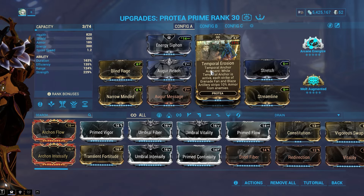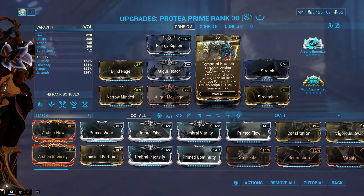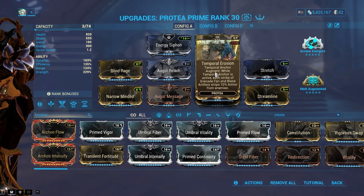Do you want your pro tier to be overpowered? All you need is this one mod. Just do a basic strength setup — I've got around 229% strength. Add this pro tier augment mod in: Temporal Erosion.